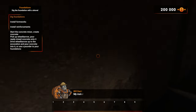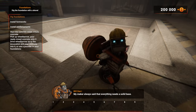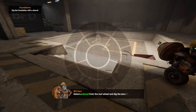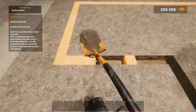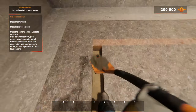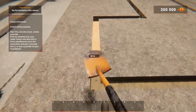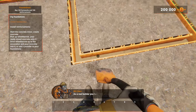My maker always said that everything needs a solid base. Let's start with the foundation — select a shovel from the tool wheel and dig the area for foundations. You can just keep clicking as long as your clicker finger can keep up with your movement; you don't have to wait for the animation to stop.